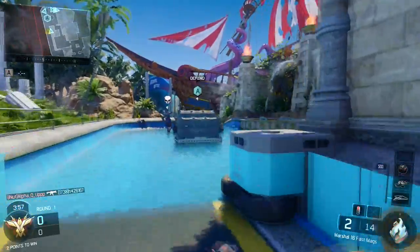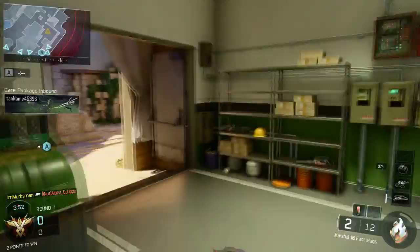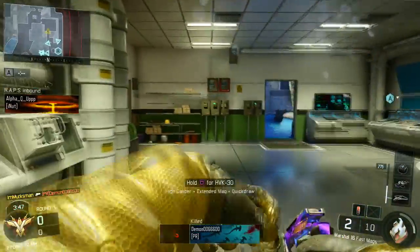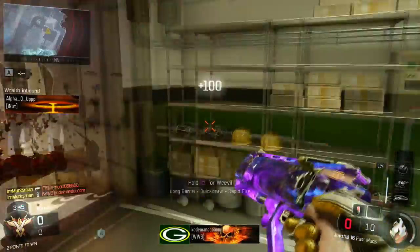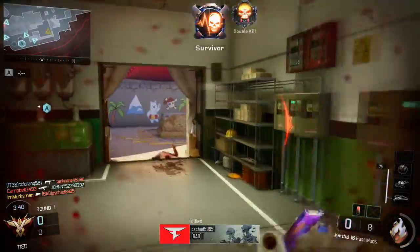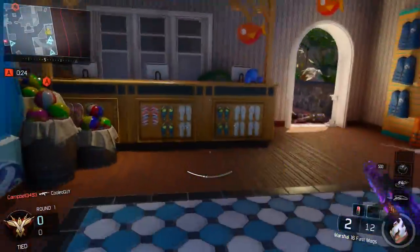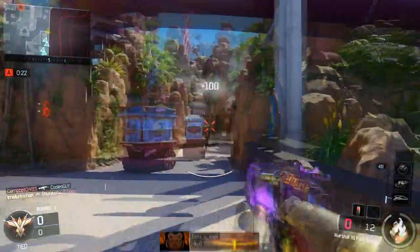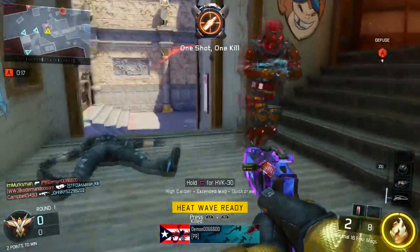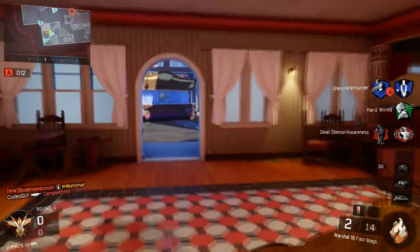Number one — and I'm using the Marshall to illustrate this — is the YY cancel, or reload cancel. You can use this to cancel the animation of a reload or to reload quicker. You can also use it to pick up weapons faster and cancel weapon pickup animations. The Marshall has a relatively slow reload; I'm using fast mags to increase it, but you can see how YY canceling the animation gives me a chance to shoot a little bit quicker than I normally would.